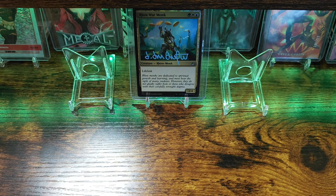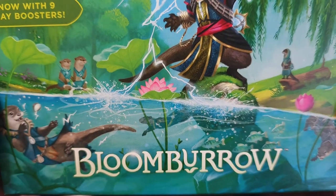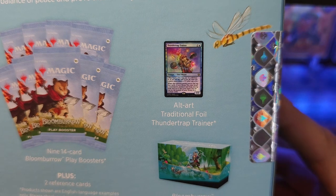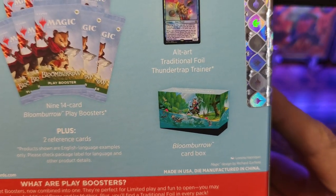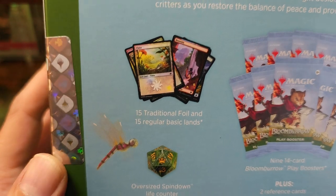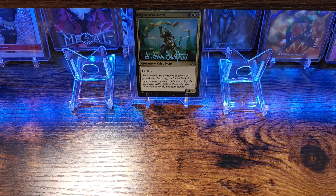Good evening YouTube community and welcome back to another box break. Today we're going to be opening up a bundle box from Magic: The Gathering. The set is Bloomburrow. Within one of these bundle boxes there are nine packs with 14 cards in each pack. We get an alt art traditional foil Thunder Trap Trainer, the little Bloomburrow card box, and typically I do pack wars but being that there's an odd pack out we're just going to crack them all.